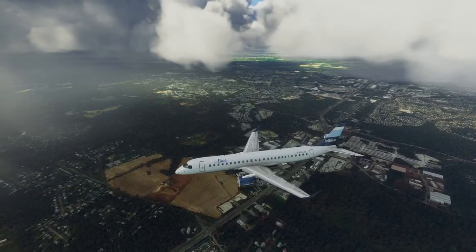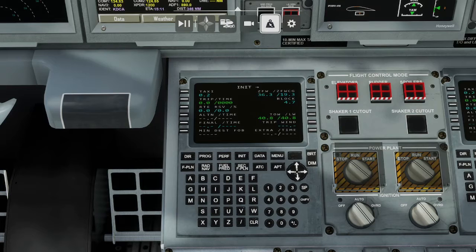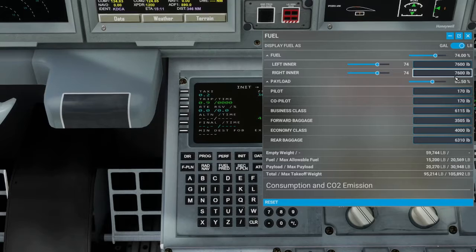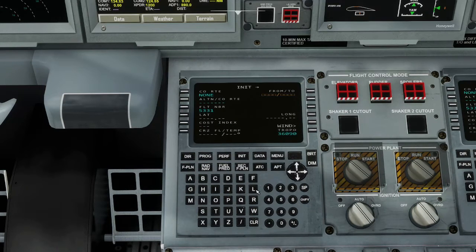Off the bat, there are a couple things I noticed almost immediately. Number one, there's no way to enter your fuels and weights through the plane itself. I'm used to flying the FlyByWire A320 Neo, which has an EFB where you can do everything within the plane — not so much here. You're going to be using the default Microsoft Flight Simulator for the weights and fuels. I thought it wasn't the end of the world — I can deal with that.